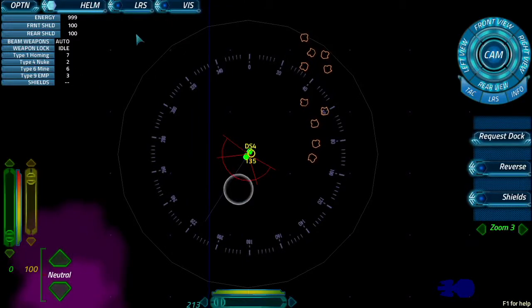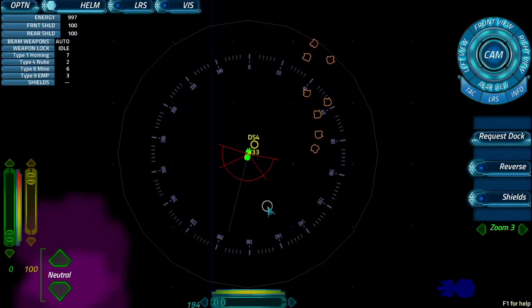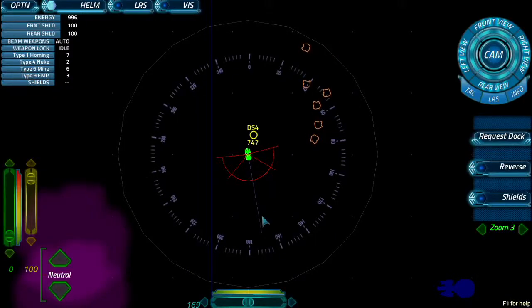Alright, disengage and let's go down to D4. There's a bunch of ships there. Yeah, that carrier — that transport's gone now. I'll get the Excalibur and Artemis to follow.